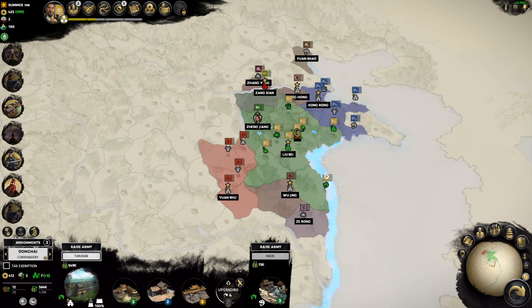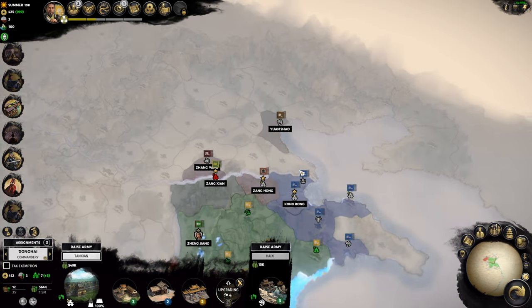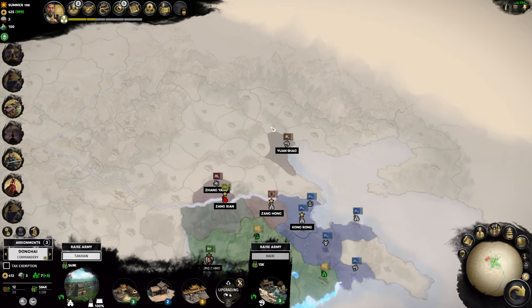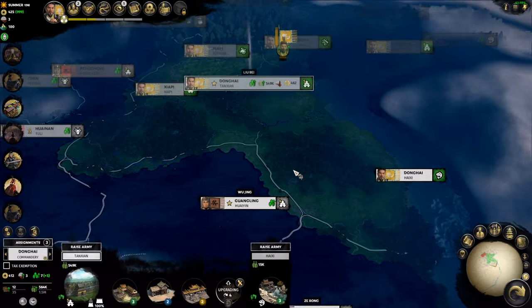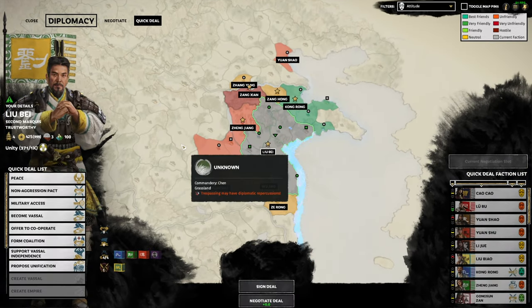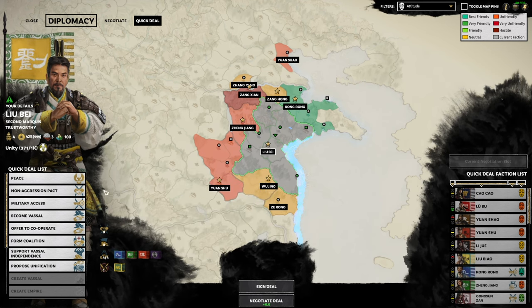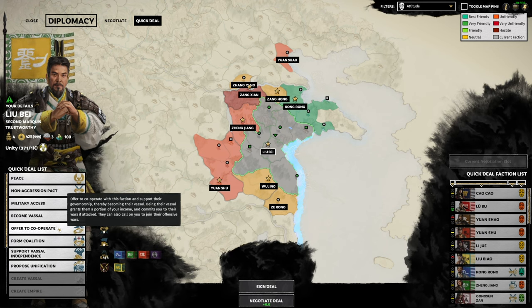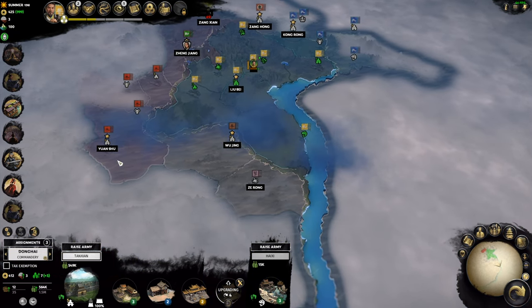I can only see the big factions - Kong Rong and Yuan Shu at the moment. I can actually see You on Show on the map but it's quite north and I can only see one of his lands. I'm just gonna look at my diplomacy real quick - I've got four trade agreements already and I need more trade. I'm getting one thousand per turn, so that's not too bad. I want to try and link up with you so I can actually see your land.